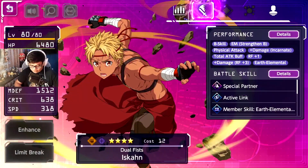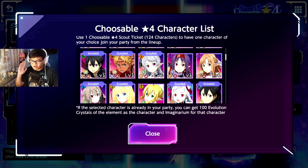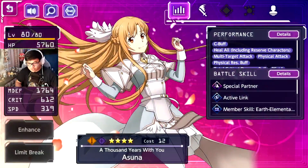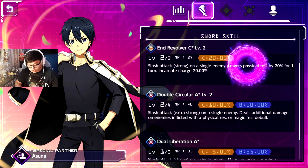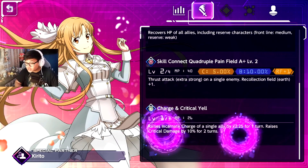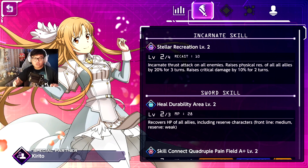For earth element, the most recent top character is Iscon — his incarnate is beefy — but honestly a lot of earth element characters here aren't that good. I'd rather get a supporter for earth element until a better character comes. So if choosing in this scout, I'd take either Subdelegate Asana or Delegate Kirito next to her. Kirito's incarnate has a bit of AOE which is good for new players, and Asana is great because of her charge yell and healing — she heals all units including reserve characters.